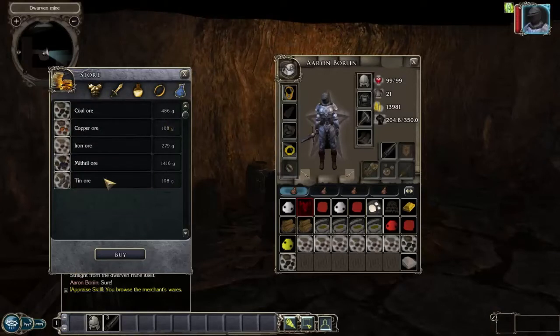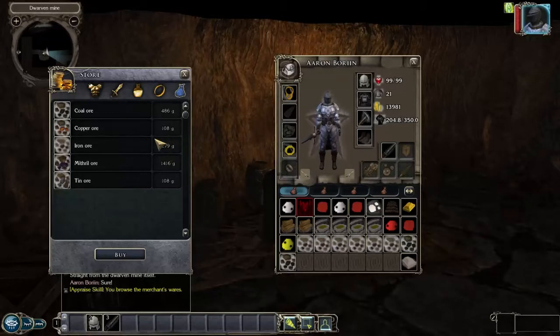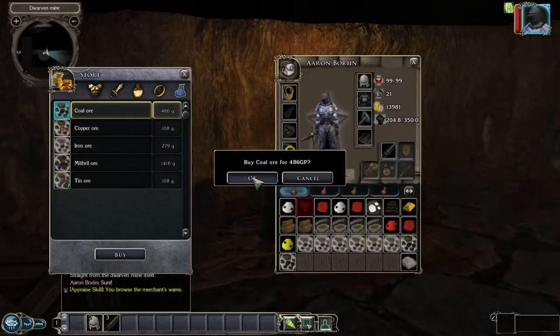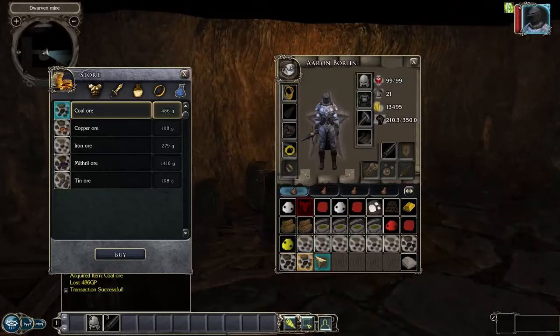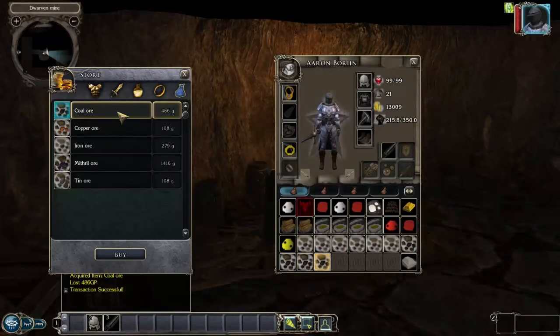I had 10k gold and I bought a ton of iron ore. Iron ore is 279 GP each. I was making mithril items out of them — I could sell mithril items for about 300 gold, so I was making around 20 gold profit per iron ore. Sometimes I failed, so I lost a little profit, but I still made about 1k profit overall.